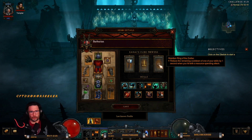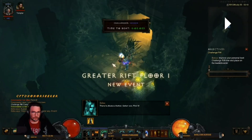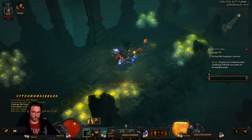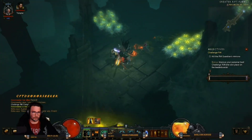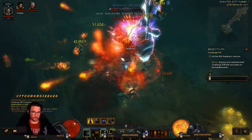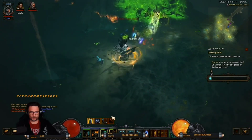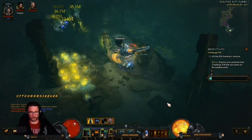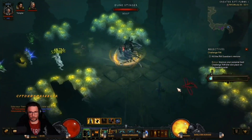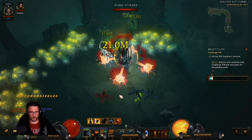Without further ado, let me take you through this video and show you the path. We open up a Spire Cave - not a very good map. What we want to do is generate as much fury as we can. Use your Wrath of the Berserker and on the first elite activate your Ancients. Make sure you keep spamming. Go to the first pylon - it's a shield, you're gonna need that.